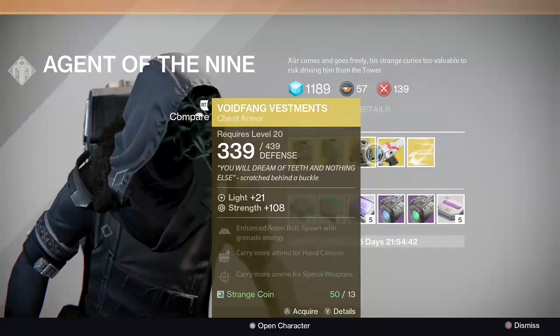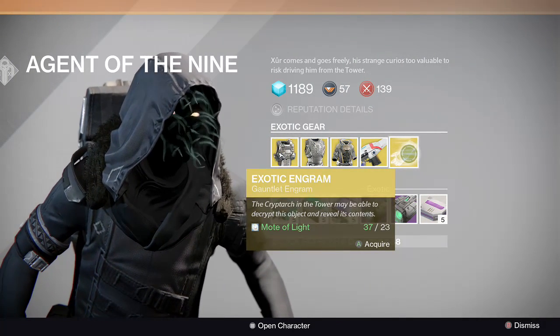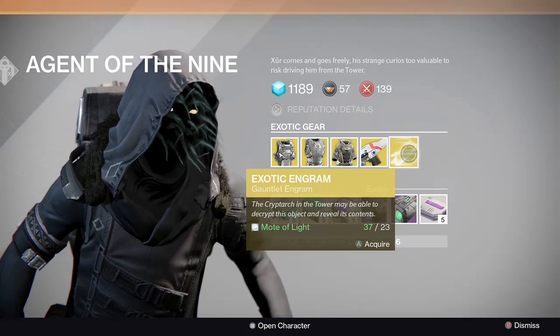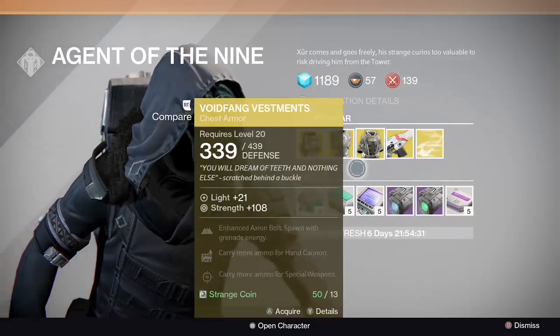That's 23 strange coins for the weapon and all the armors are 13 strange coins. As usual he has an exotic Engram, and this is one we haven't seen so far — it's the Gauntlet Engram, which is pretty cool. I'll probably pick up a couple of those this weekend.